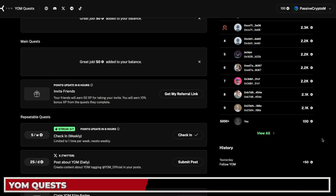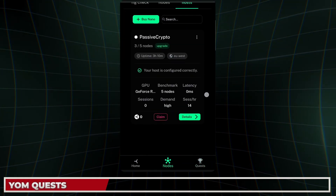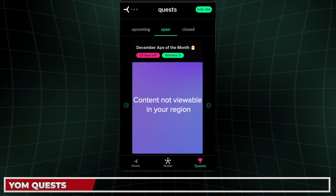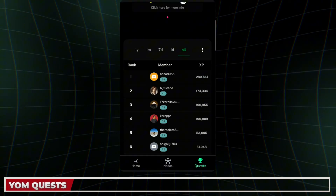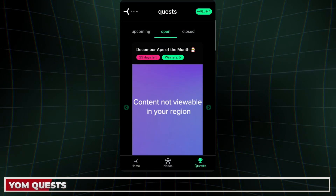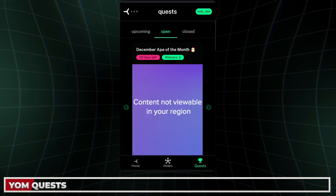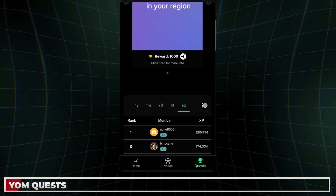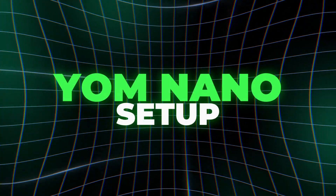You also earn additional points when you take part in the node. Here in my dashboard, if I click on Hosts I can see my node, and clicking on Quests shows other participants — some with over 280,000 XP. It's super important that you use the same wallet for the airdrop campaign as you use when setting up your Nano, so make sure you're using the same MetaMask wallet to maximize your XP.